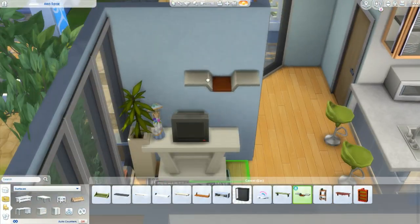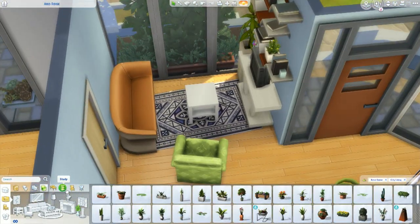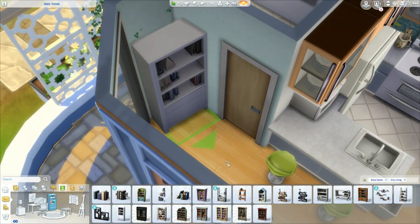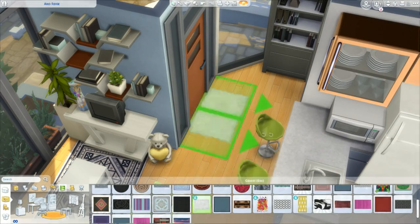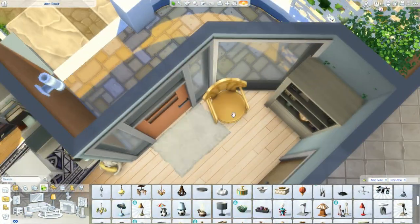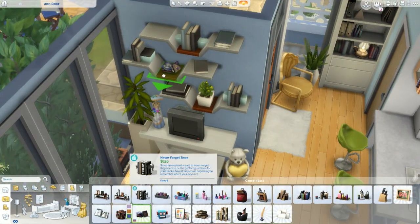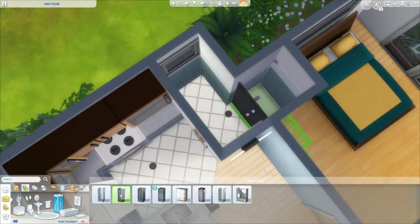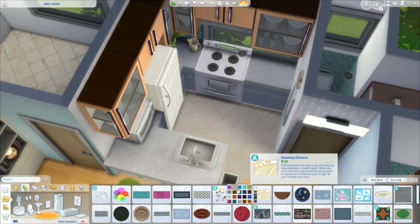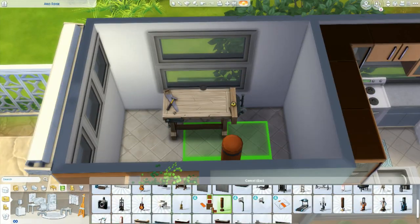We're getting to the end of this video. If you want to download this house, it's available on my gallery — my ID is SemiCreamy. Let me know what you think, especially about this art deco style. I really wish we could make rounded walls in the Sims and not just patios. I'll probably do more builds in this style since it always reminds me of orange and blue colors. Hopefully you enjoyed this video — see you in the next one, bye!